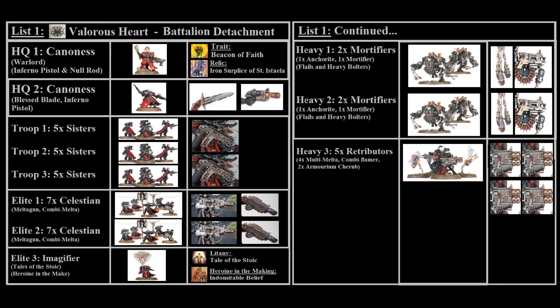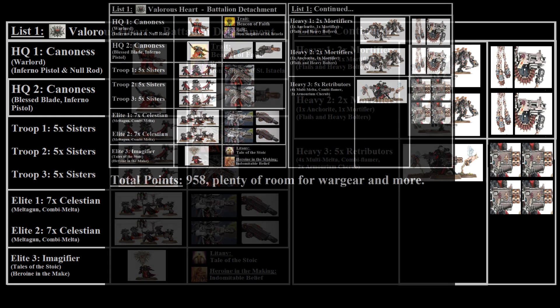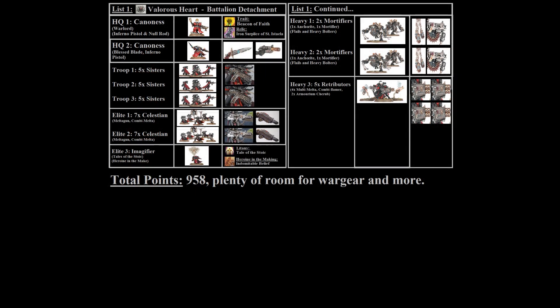To soak up some points we've taken two Armerium Cherubs on the Retributors — they're perfectly fine units that allow the Retributors to shoot again, and if you're targeting a priority target the cherubs are incredibly good at helping take it out in a single shooting phase. In total this army list ends up being 958 points, meaning you have plenty of room for more gear, such as meltas on the Celestians or Storm Bolters on various units.